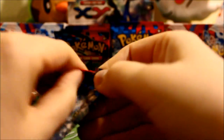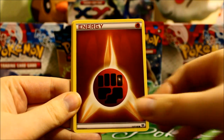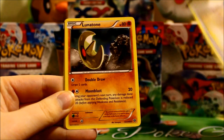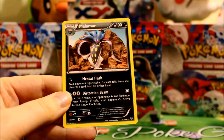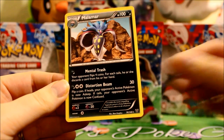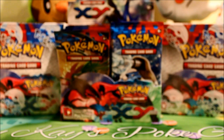That's five packs in and only one holo, so hopefully we can turn that around and get some more. This is a Chespin pack. Fighting Energy. Swirlix. Phantump. Lillipup. Professor's Letter — I really like this artwork with the letter and the seal. Lunatone. Solrock. A Reverse Spewpaw. And a Malmar. I actually really really like this card — the Mental Trash attack says your opponent flips four coins; for each tail he or she discards a card from his or her hand. So it could be pretty devastating, especially if you're playing it with that Red Card, where your opponent shuffles and draws four cards — if they're unlucky enough they might have to discard all four. Very interesting, and it might be a deck I want to try out for fun.